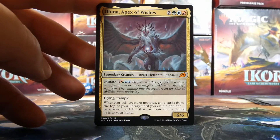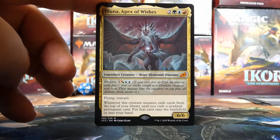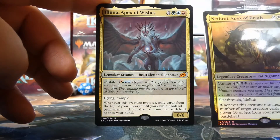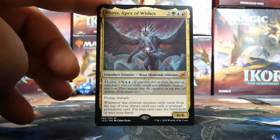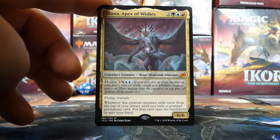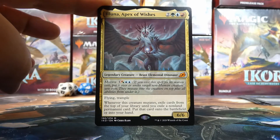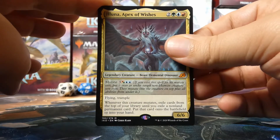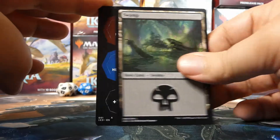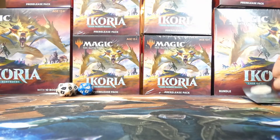Our next rare or mythic is Iluna, Apex of Wishes — I was hoping I would get this card, it's very cool. It's the Temur apex, so now we have two apexes. Only one of their colors overlaps, which really sucks, because we'd have to play four colors to play both. Behind Iluna there's a Swamp and punch-out tokens.